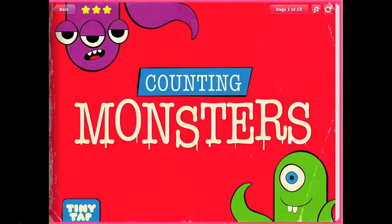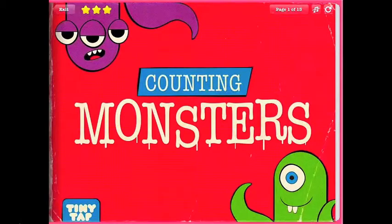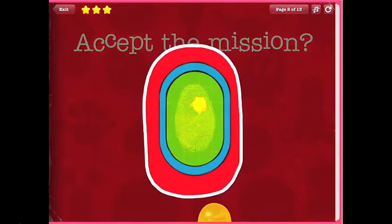Counting monsters. You're about to meet ten crazy monsters. Tap anywhere to begin. Hello Secret Agent Zero. We need your help catching ten monsters that have escaped. Tap on the finger detector to accept the mission. Cleared. Let's go.